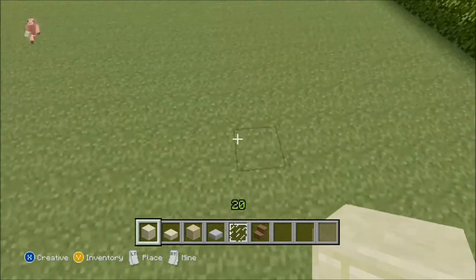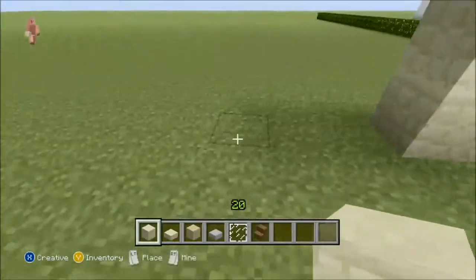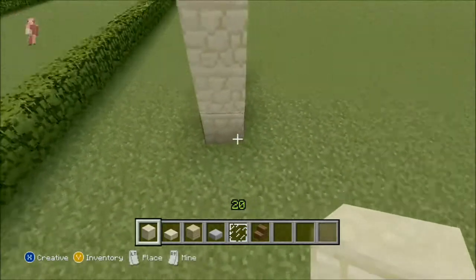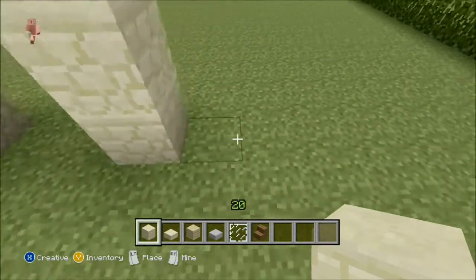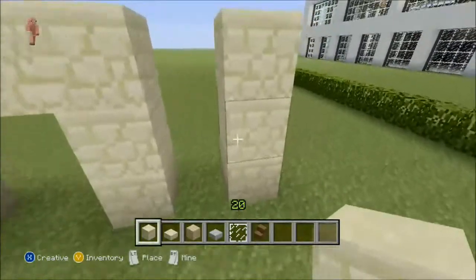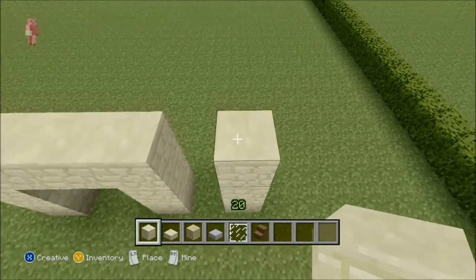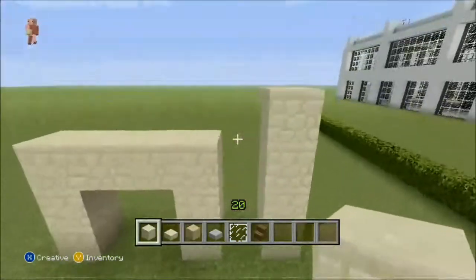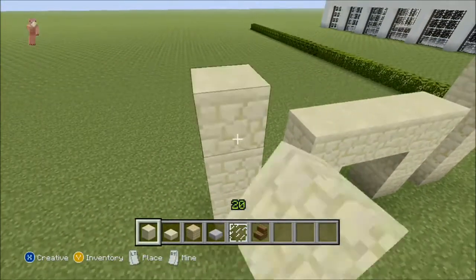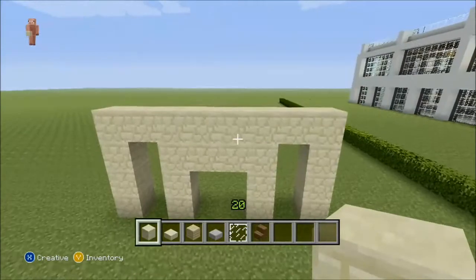Come up three and make the doorway. Put a window right there. Come up three, one off of the door, then go one, two, and then one, two, three. Come up four on each side — same thing on the other side: one, two, three, four.